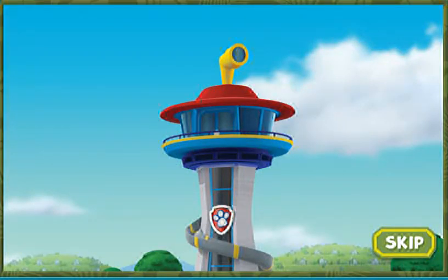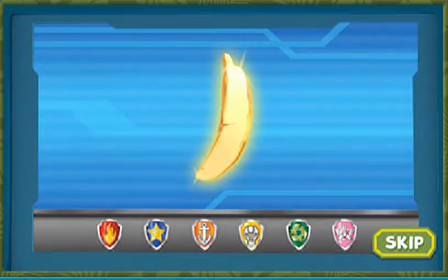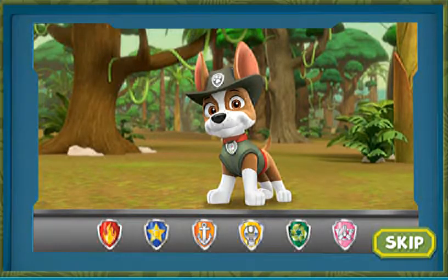Paw Patrol, to the lookout! Ryder has a new mission! The legendary Golden Banana is missing somewhere deep in an ancient jungle temple, but it needs to be brought to the museum! The Paw Patrol needs to call in some help for this mission — Tracker, the Jungle Pup!